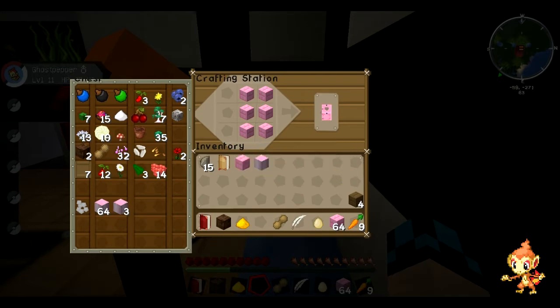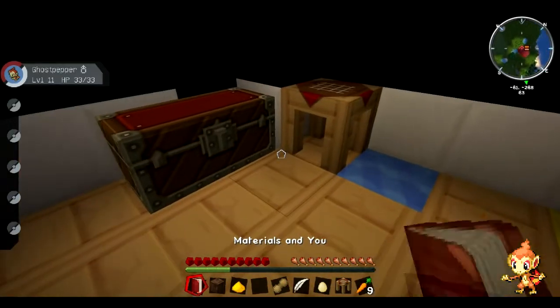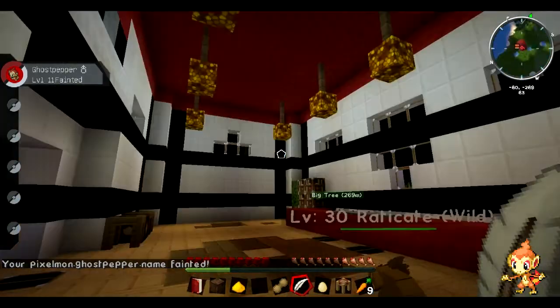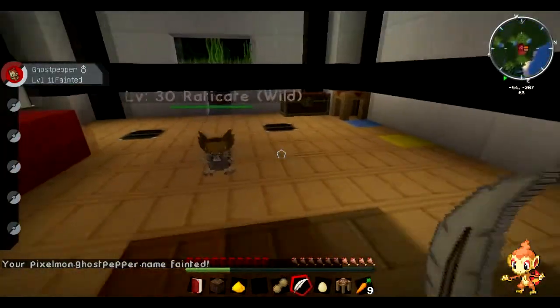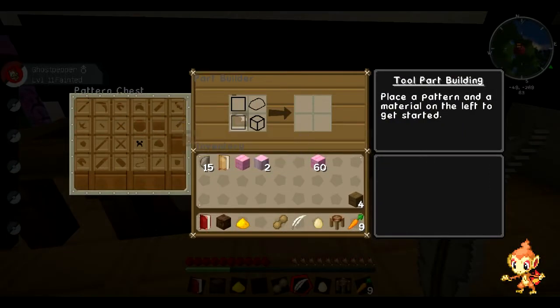We need two crafting stations. If we use eucalyptus, we can get a pink door. Do you want a pink door? Yes, I want a pink door. Raticate battled me again — I don't know where it came from. Can we get the Raticate out of here? In a second, after I've finished fixing this door, because the Pokemon Center entrances are stupid.